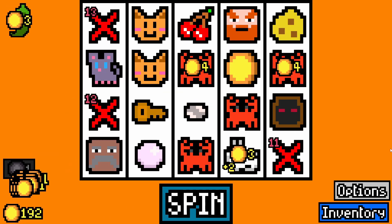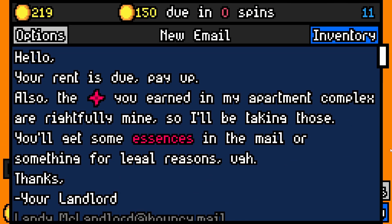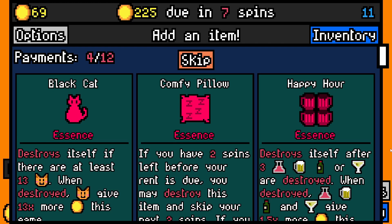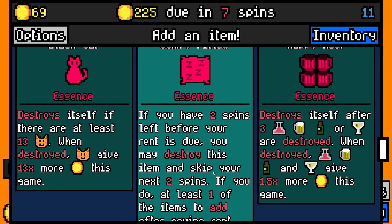We'll take the cheese because we have the mouse — coming in with 15 coins is always handy. We will pay our rent and get our first essence items. I did say I was going to ignore the cat one, so we'll take comfy pillow, I think. If you have two spins left before your rent is due — actually, probably not a good idea.